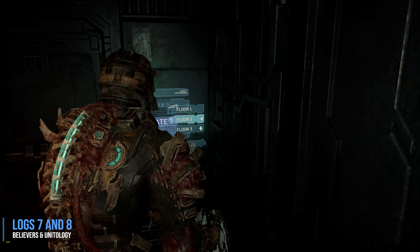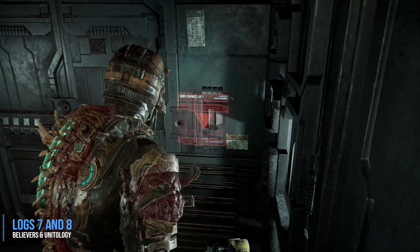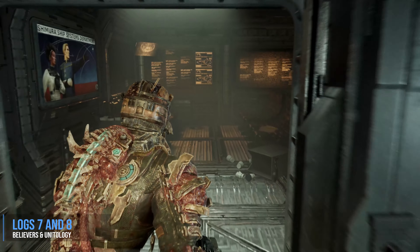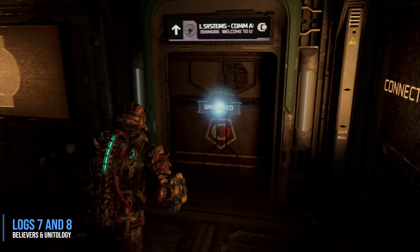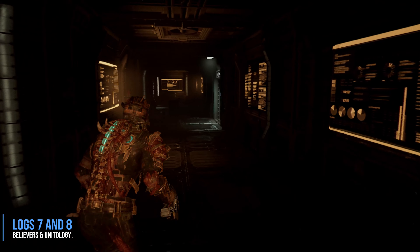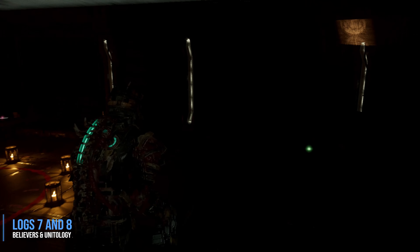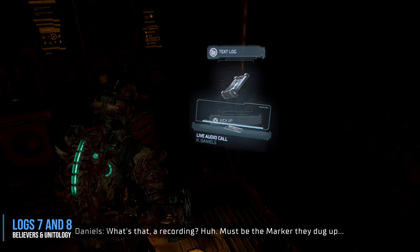Now we're going to get the Believer's log as well as the Unitology article — two logs in one room. Go back to the elevator, follow the blue waypoint marker, go to floor three, go through the door, and follow the hall to the break room, which will be just to the right. There are two collectibles: one audio log triggers automatically as soon as you enter the room, and then a second one you pick up from the bench.